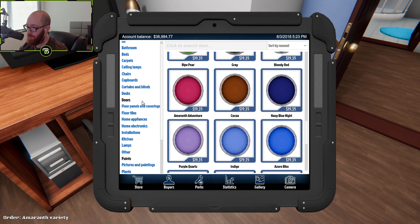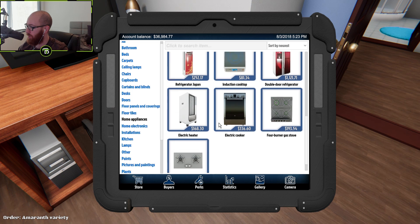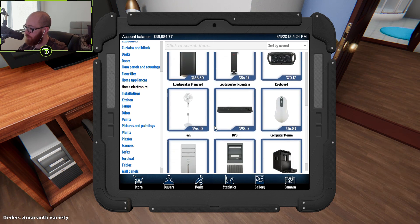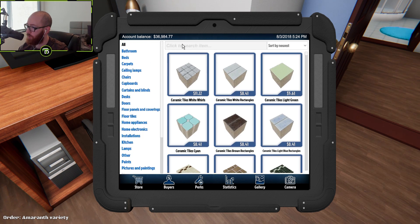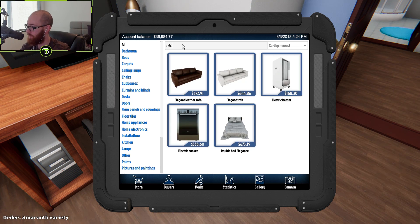Doors, floor tiles, home appliances, or home electronics? Refrigerator, induction cooktop, gas plate — installations maybe? Modern light switch? That ain't it, I need the socket. Lamps, other stuff — it is under electronics. Computer, sphinx — no. I know that's on here somewhere. Let's go to all and type in 'socket' — okay, that doesn't work. What about 'electric'? What the heck am I gonna do with a heater?